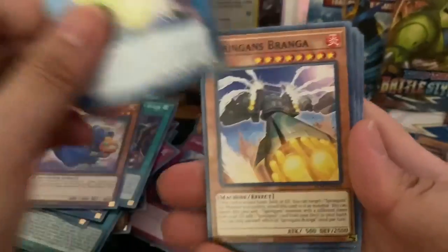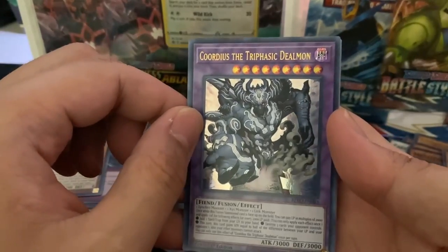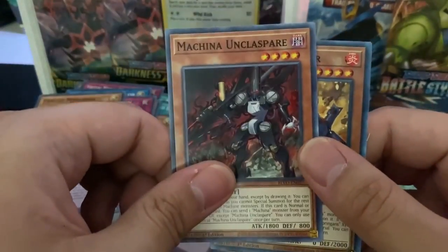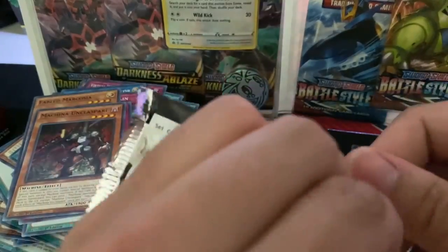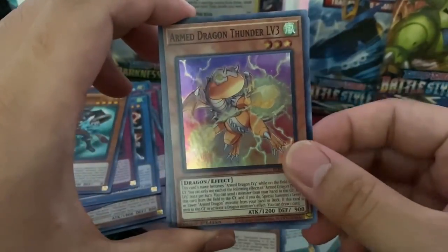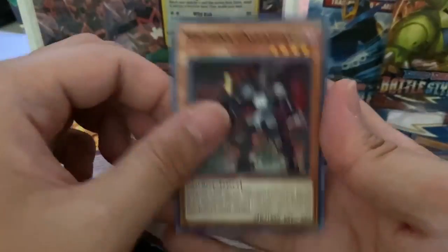So we got Steel Star Regulator, Springens Bronga, Icy Breeze Refrain, Fabled Marcosia, and Accolade of the Triphosic Daleman — it's a cool looking card. Ancient Snap Despair, Springens Blast, Machina Uncle Spare, and Springens Peed or whatever. Last pack maybe. Pendulum and Core, Knight of the Armored Dragon, Ancient Marasarga, Fabled Marcosia, and the Armed Dragon Level 3 hollow — right there. Fabled Treason, Archfiend Staff of Despair, Springens Blast, and a Machina Uncle Spare.